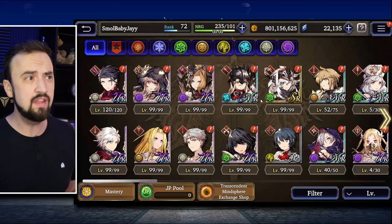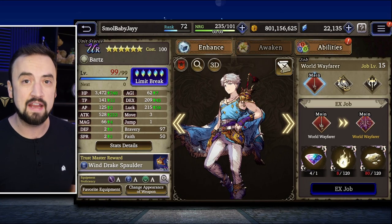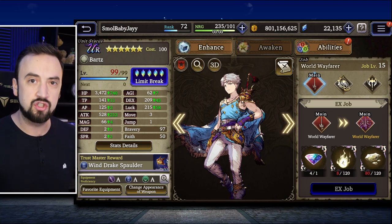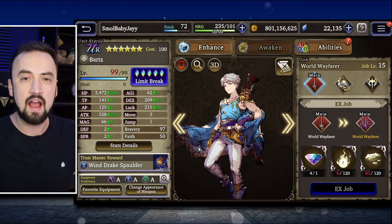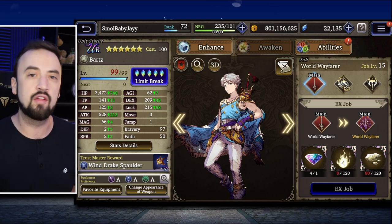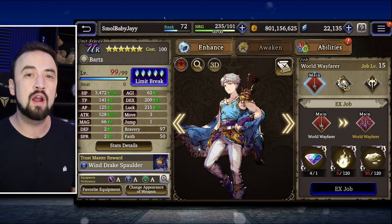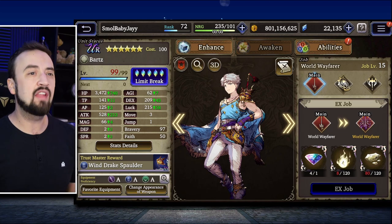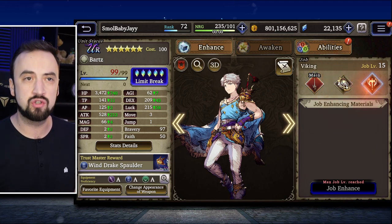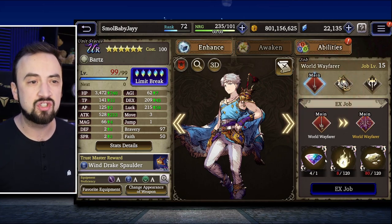The first step you need to take on this road is getting a unit to level 99. As a new player you're given a bunch of unit selection shards, and you might think once you got your character to 99 with those 600 unit shards you can start spreading those shards to other units. Not true — not if you want to be maxing out a unit. At level 99, once you get there and have each of your jobs at level 15, this EX job button will appear.